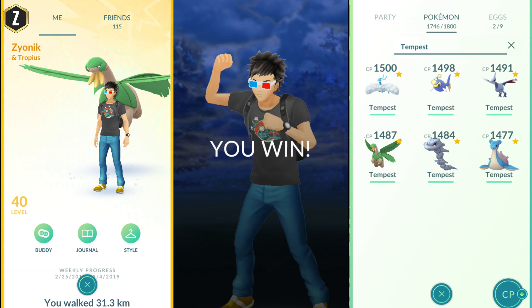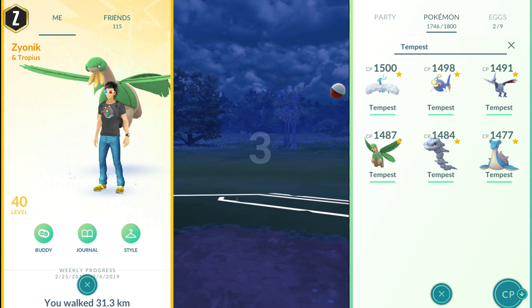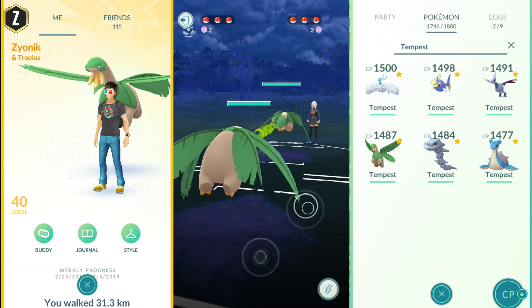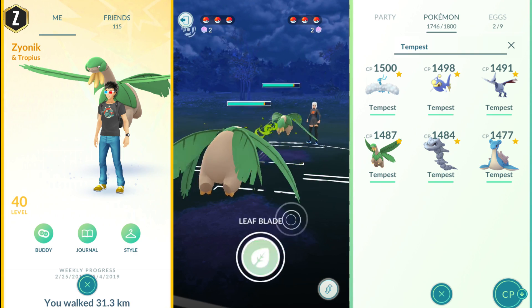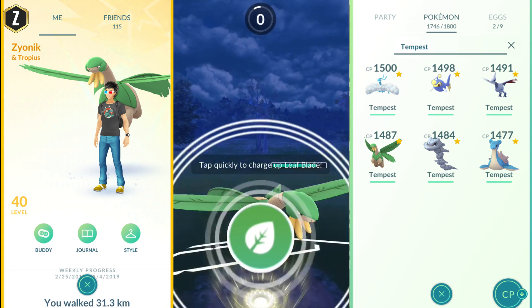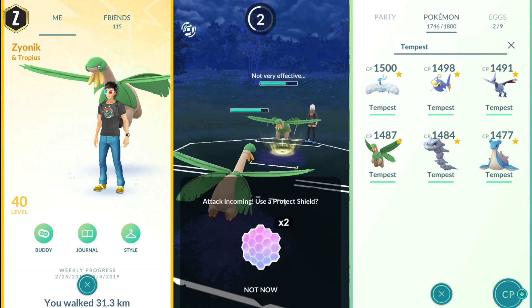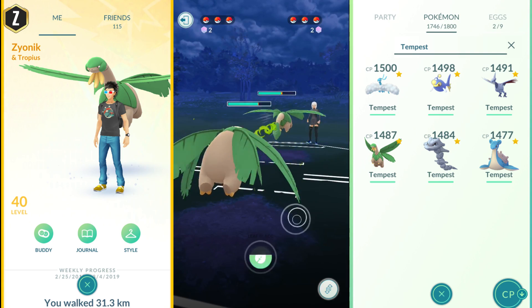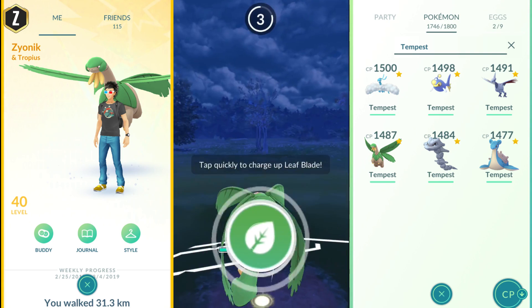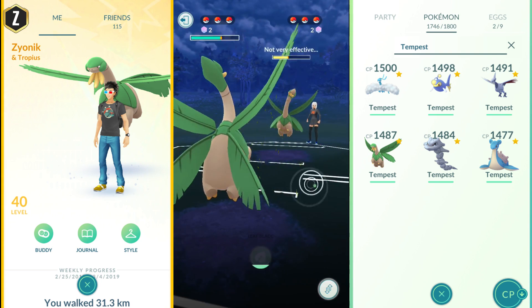Moving into round three, I'm going in with Tropius as a lead, with Skarmory and Lapras. This is something you may come across a lot — the Tropius on Tropius fight. Tropius is weak to Flying-type moves and has access to Aerial Ace as a charge move, which does super effective damage. So if you can manage to unlock a second charge move, I would definitely do so. But we're not going to block these Leaf Blades because they're not really going to do anything to us.